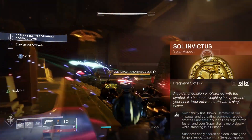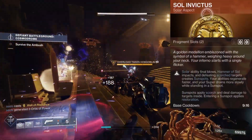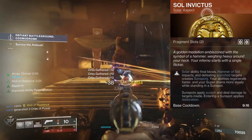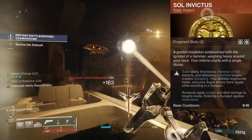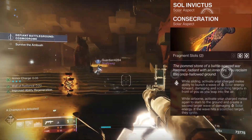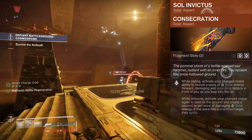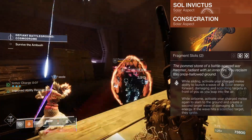For our first aspect, we're sticking with Sol Invictus for the Sunspots. Sunspots generate abilities faster, apply Scorch damage to enemies, and give us Restoration when we pass through them. For our second aspect, we're using Consecration of course, to get the full benefits of Pyrogale Gauntlets and building around making sure we have it at the ready as much as possible.